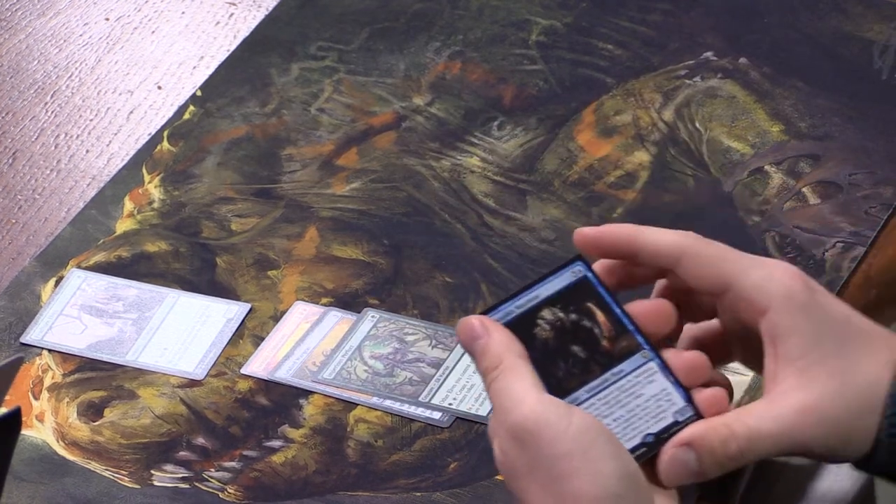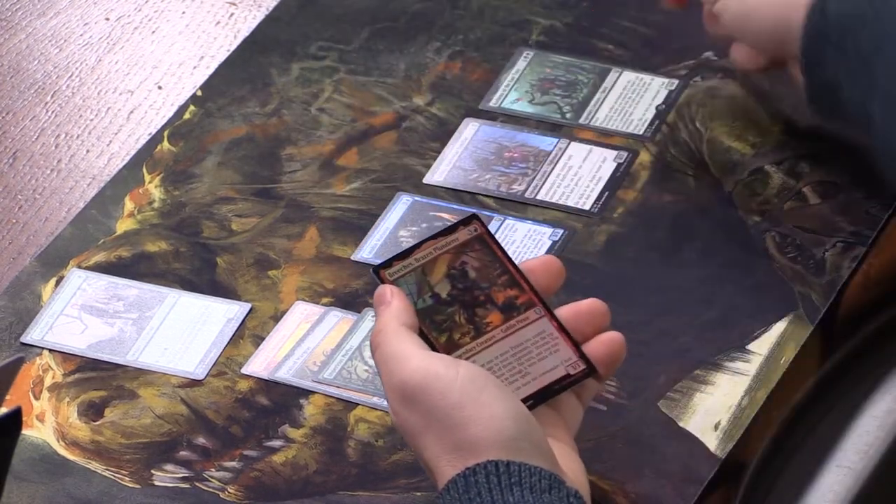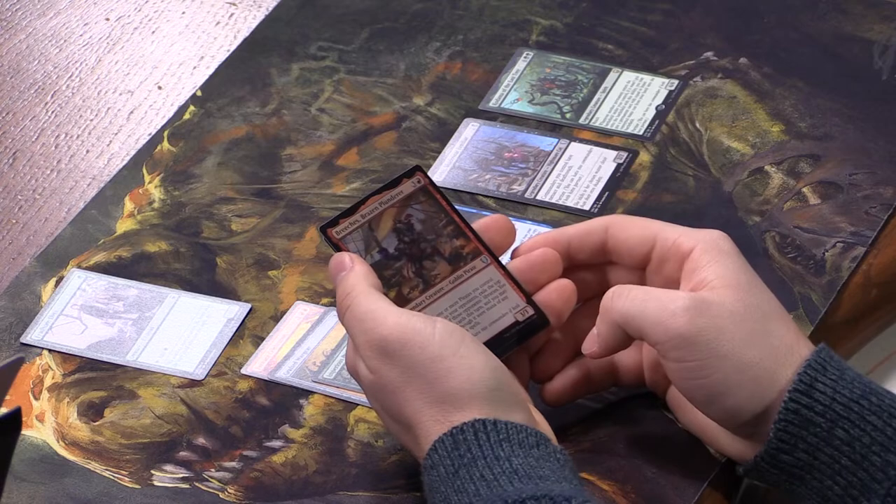Amphin Mutineer: when it enters the battlefield, exile up to one target non-Salamander creature; that creature's controller creates a 4/3 Salamander creature token. It also has encore and it's a 3/3 — pretty neat. You gonna build a Salamander deck? Rare Kodama of the East Tree — cool. Foil Breeches, Brazen Plunderer — a legendary Goblin Pirate with menace; whenever pirates you control deal damage to opponents, exile the top card of each opponent's library and you may cast those cards, spending mana as though it were any color. And a Treasure token.